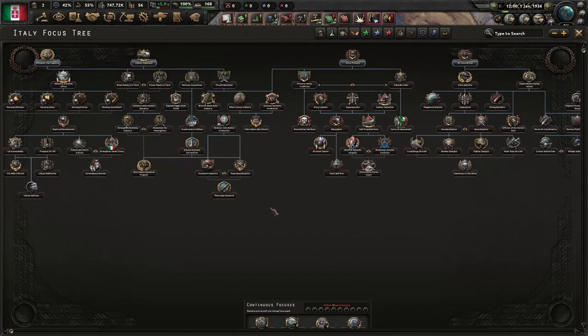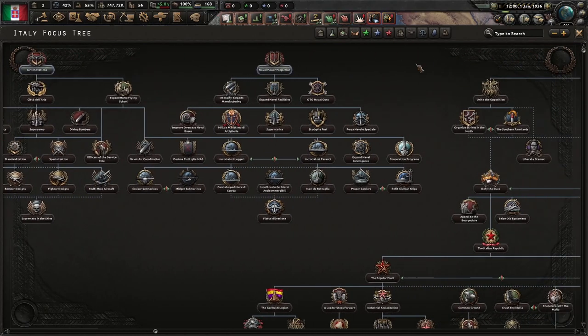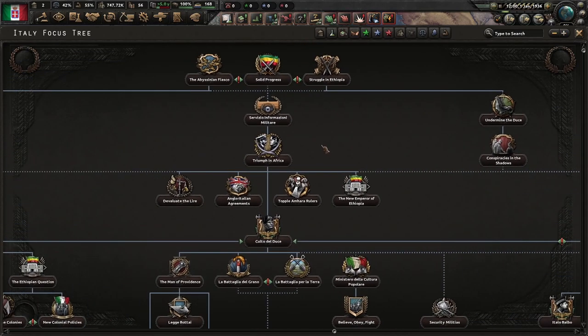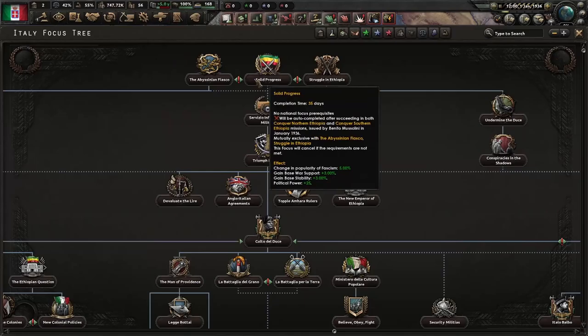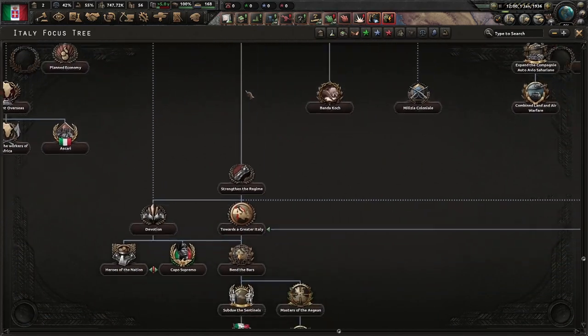We start off with the industrial area, army, air, navy, and then various things can branch out. So depending on how the conflict in Ethiopia goes, it will unlock various — hopefully solid — progress we'll get, and we'll see if we can conquer the world.